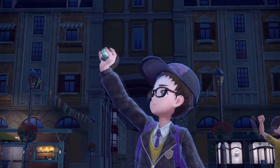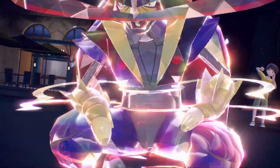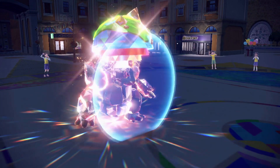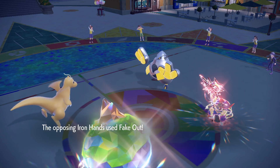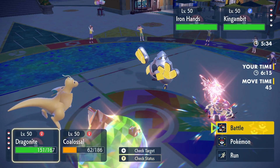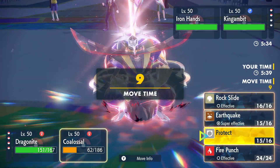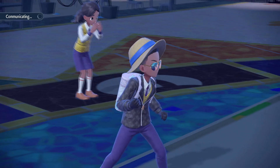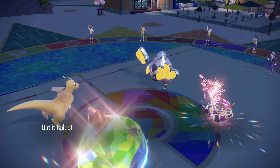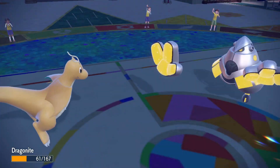They actually Tera - probably Kingambit into Tera Dark. Anticipating Kowtow Cleave or Sucker Punch. Protect goes up - how much does Earthquake do? Fake Out lands on Dragonite. Sucker Punch misses on Colossal since we used Protect. Sucker Punch would definitely KO Colossal but there's nothing I can really do. I try double Protect again - Detect doesn't work since it's a 50/50 chance and it never seems to work.